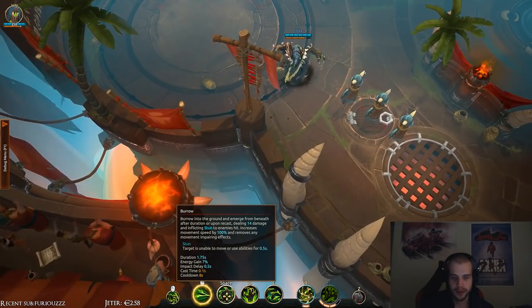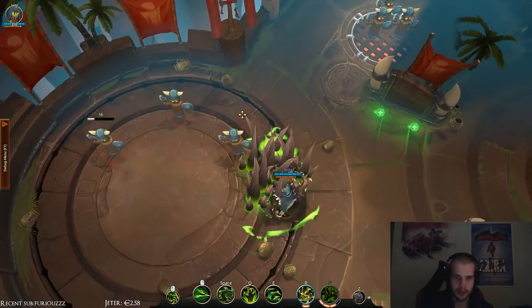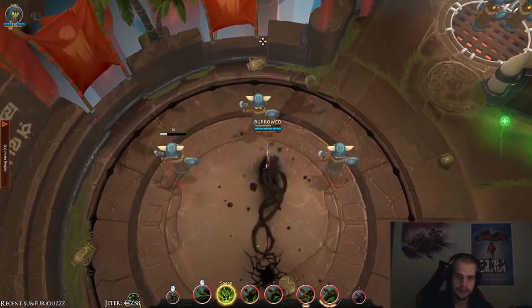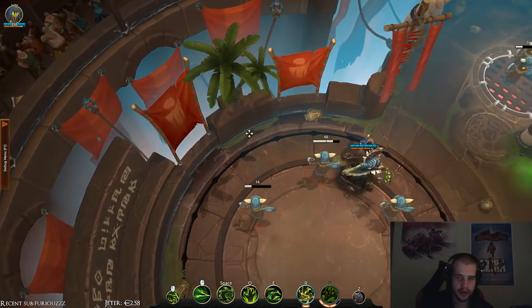The Space/Root Network: burrow into the ground and emerge from beneath in a direction on upper recast. I can move while doing that, which is pretty cool. If I press base again I will emerge — some tech going on right there.